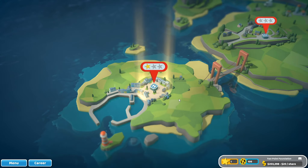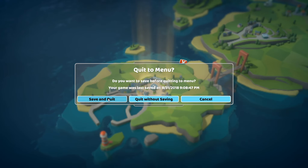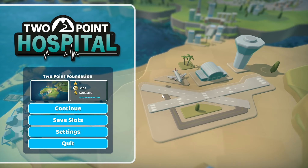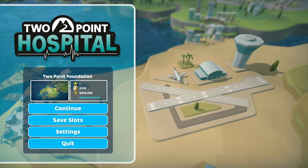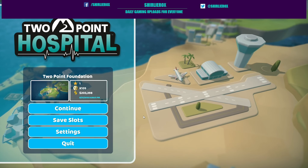We've opened our second site and we've got one star in Hogsport. Let's save and quit. This is pretty fun — it is very much reminiscent of Theme Hospital. It's a lot easier to plan rooms out than in Project Hospital, but I suppose it depends if you want the funny aspects or the more technically serious side. Anyway, this is Two Point Hospital — if you want to see more, let me know! I'm Shirley Rocks, see you next time.